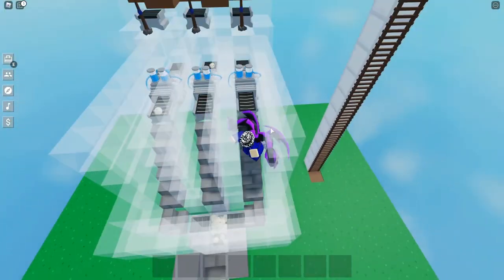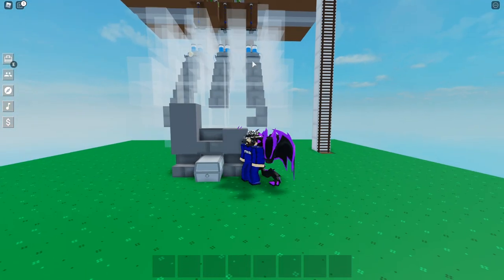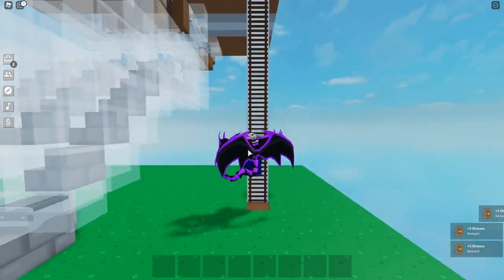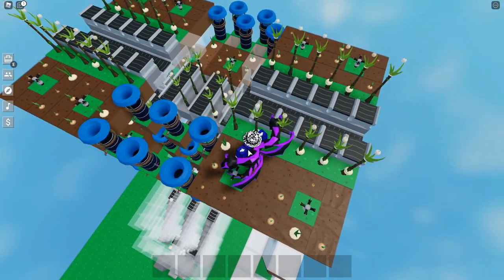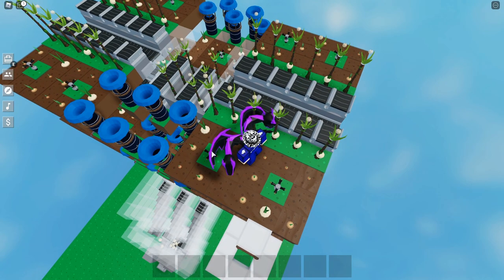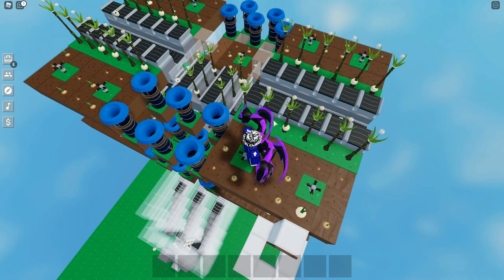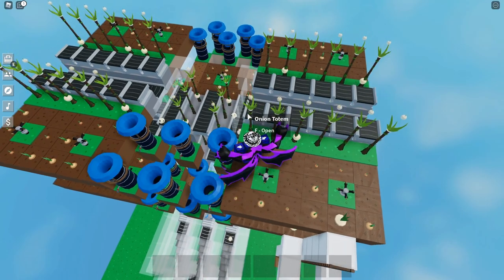All these onions are getting cleaned super fast, and they get shot out instantly. Look at the speed — they pretty much bounce instantly into the chest here. I can just collect so many clean onions with no problems. So pretty much how you do this — you need a lot of water catchers. Why you need a lot of water catchers is because these sprinklers need a lot of water resources.